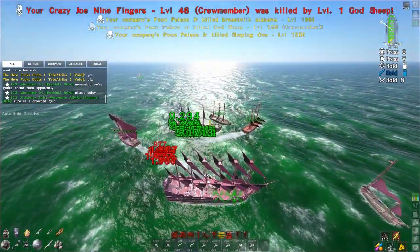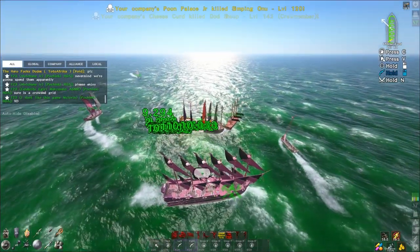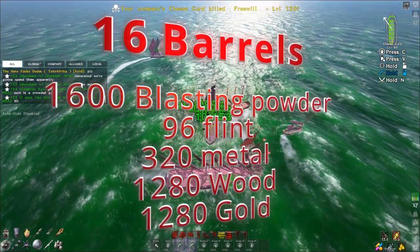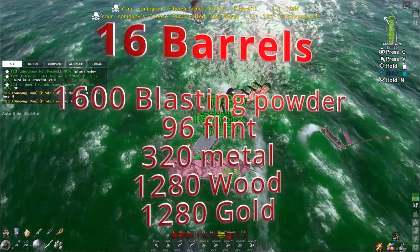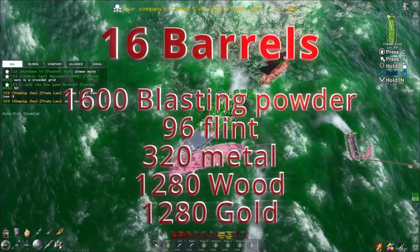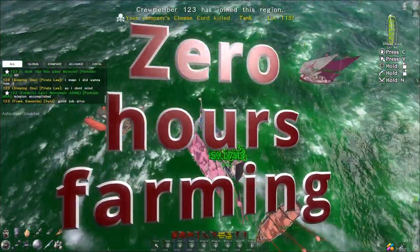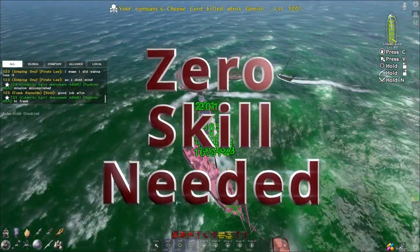Average of 16 barrels per galleon. Something that's going to cost you 1,600 blasting powder, 96 flint, 320 metal, 1,000 wood, 1,000 gold — that's nothing. You can literally get that out of a farmhouse in a matter of a few minutes. You don't need any time farming for these barrels. You don't need any skill for these barrels — right-click, go.